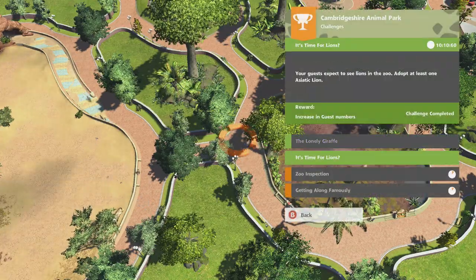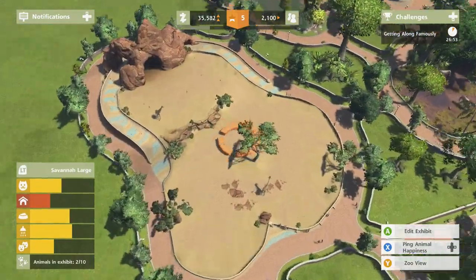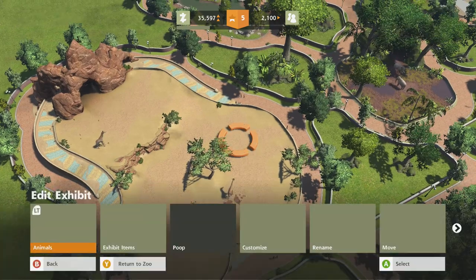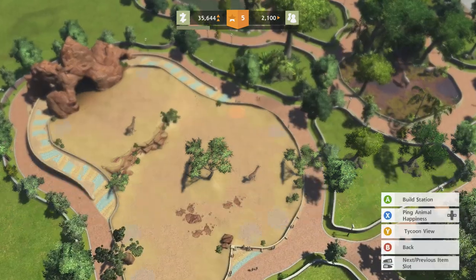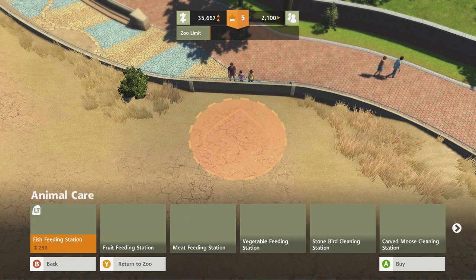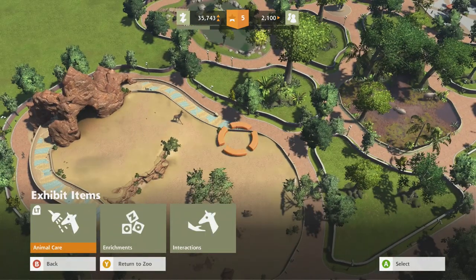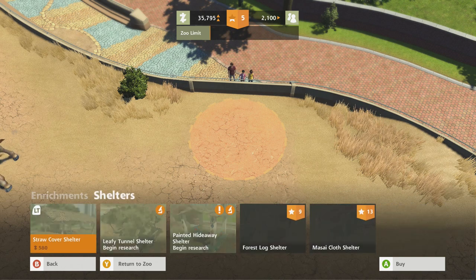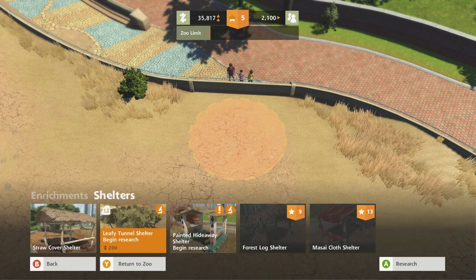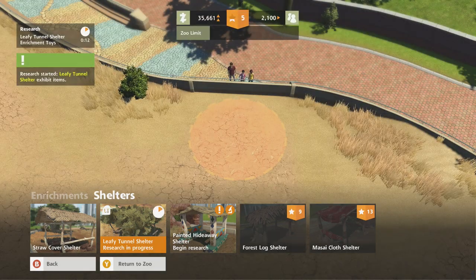Let's check the animal happiness — see how happy all these guys are. Okay, the giraffes are not so happy. Why? Because they don't have shelter. So we're gonna go to exhibit items — animal care — build station — shelters. There we go. Which shelter do they like? I'm pretty sure they like this one. Let's start research on this, which should go by pretty fast. Halfway done already. Perfect. We'll put that there.